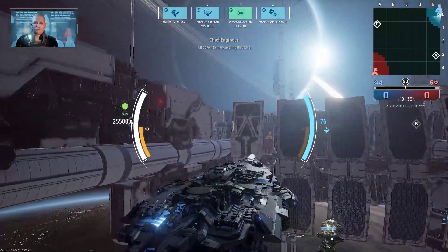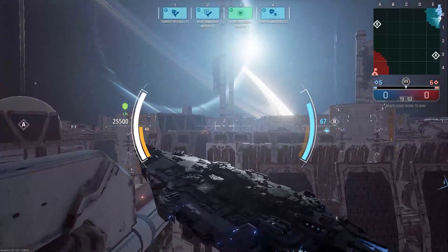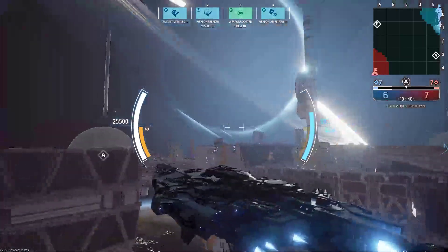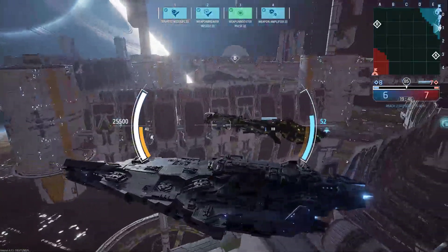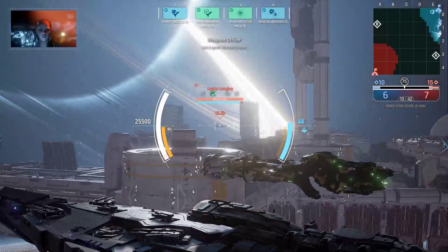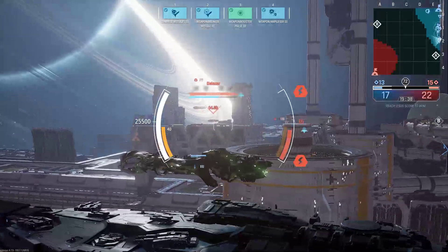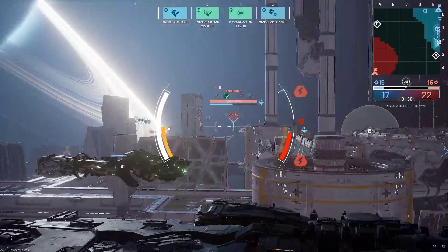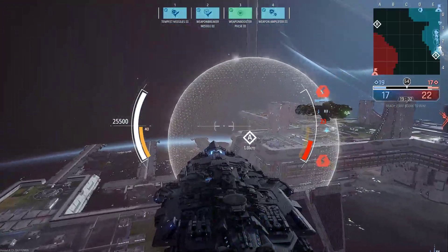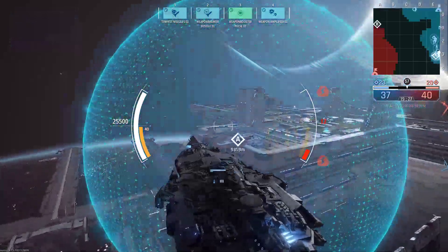Let's get moving. We're heading to point A and we're going to throw a Weapon Breaker missile at anything we can see at shorter distances. Not close enough yet — he's not in firing distance. There's the Rue and the Anius — we don't have the Weapon Breaker missile on them just yet.